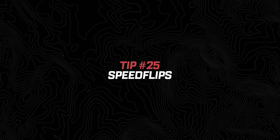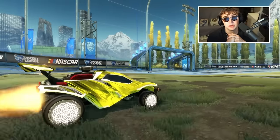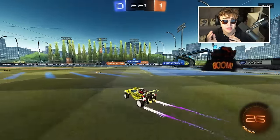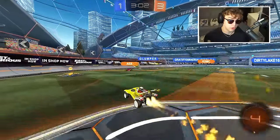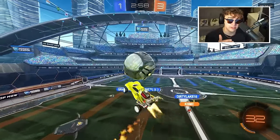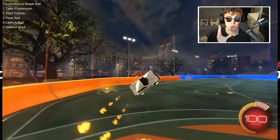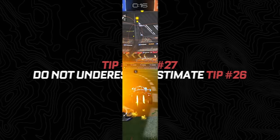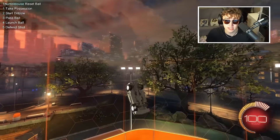Number twenty-five: speed flips are the fastest flip in Rocket League — not because they actually make you move faster than a front flip or diagonal flip, but because when you speed flip, your nose faces forward throughout the entire animation. This means you can hold boost throughout a speed flip and accelerate continuously, unlike a front flip where you have to let go halfway through. It's also for this reason that speed flips can be used in the air to pre-flip balls or pre-jump off walls at the pro level. Number twenty-six: always hold powerslide when you land in Rocket League on any surface.